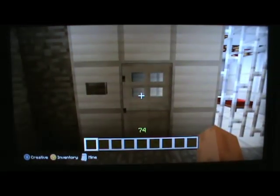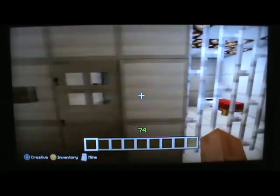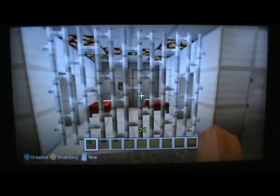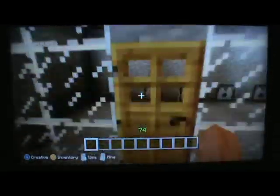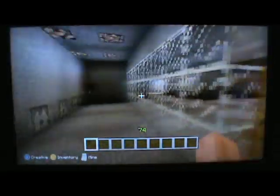I put buttons in here because every time I had something new I'd open it up and I had to destroy the door to get out, which was kind of annoying, so I just put a button in there. Though that's not actually supposed to be in there because they're not supposed to be able to get out. Last thing on this floor is the combat room.